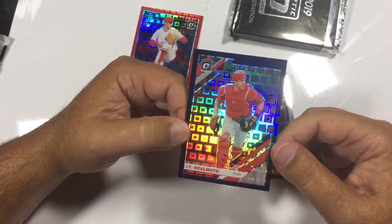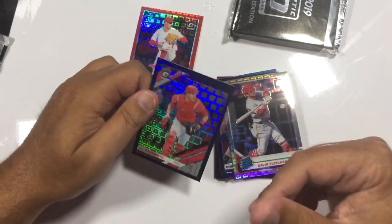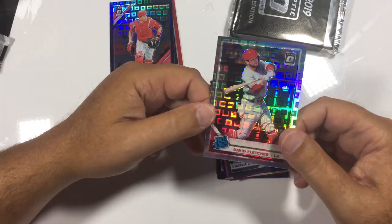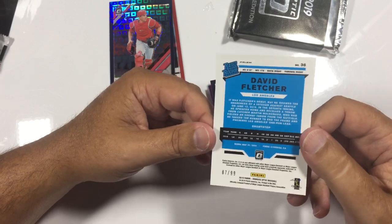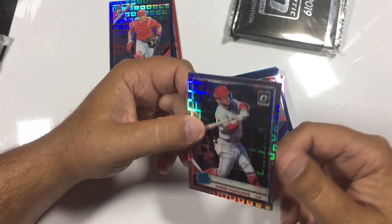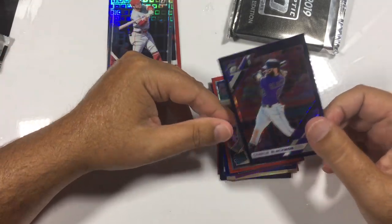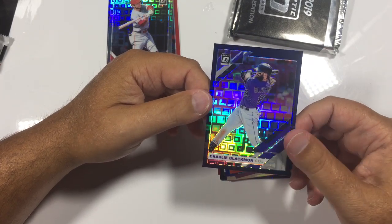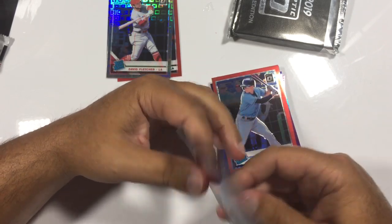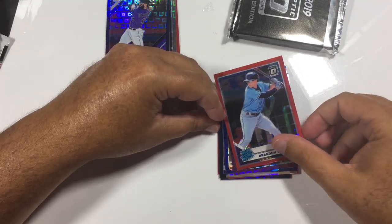There's J.T. Realmuto — this is blue, so out of 99. David Fletcher — this is a Silver Refractor, 87 out of 99. This entire pack has color parallels. We got the purple — Charlie Blackmon at 99. Brandon — he's a red, I guess these are all out of 99.